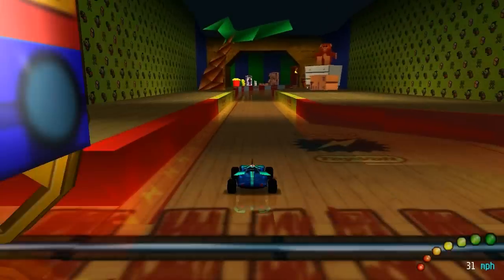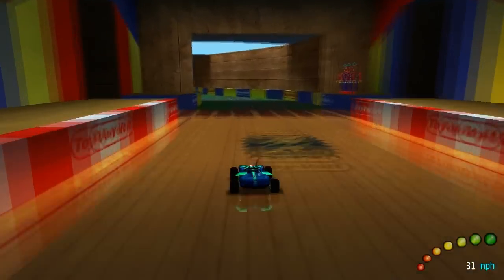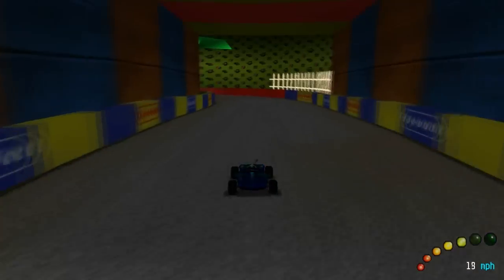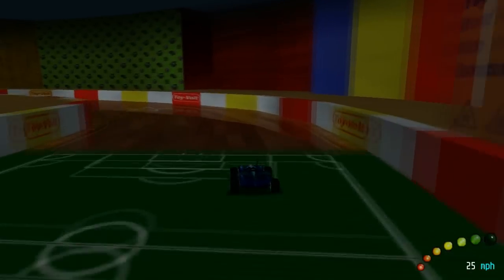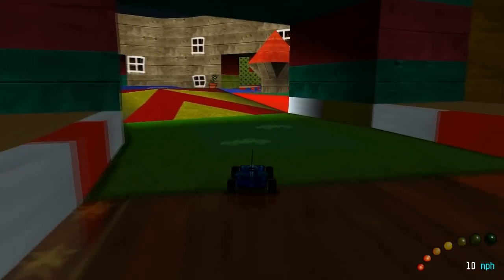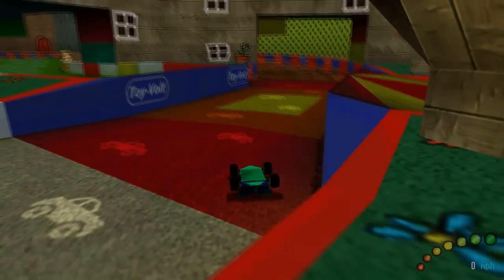Toy World 2's star is the easiest to get of the trio, but also the most hidden. Keep going through the track as normal until you get to the junction where you can go either left or right. Take the right and slow down as you reach the ramp. Take a sharp left when you reach the tip of the ramp, looking out for the blue thing. It's very easy to fall over, but if you take it slow, you will scoop up the last silver cup star.